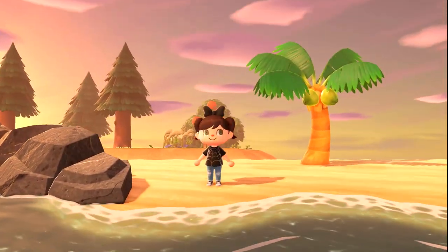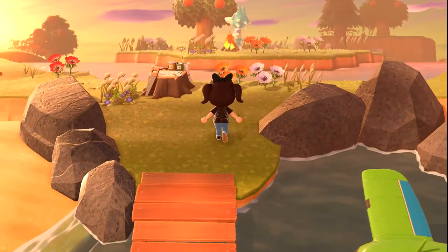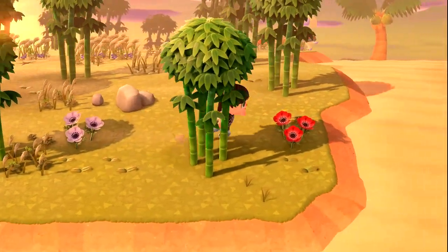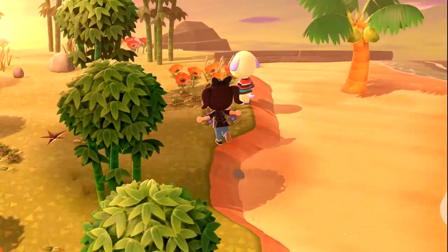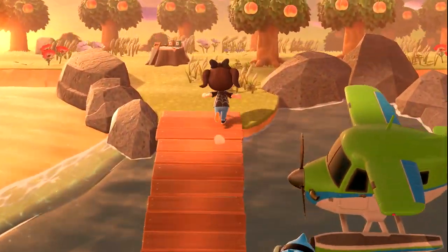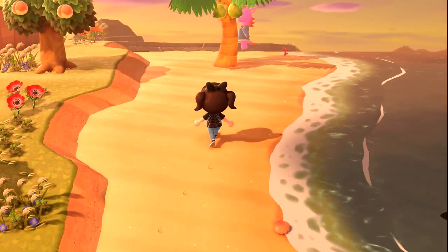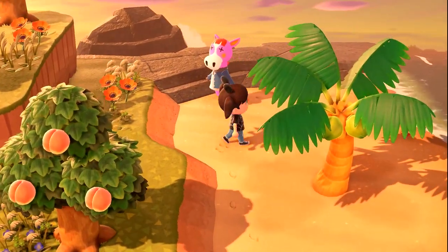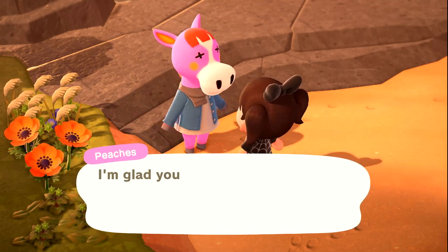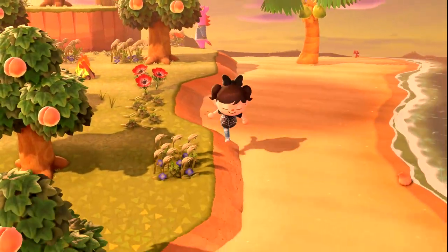We haven't even seen every peppy, normal, or lazy yet — I need to find someone quick. Island 54 — Sky! Island 55 — Daisy! Oh, I like Daisy. Island 56 — to be honest, Peaches might be on my list. She's kind of creepy — it's just the X in the eyes. That's the one thing I'd change about her: just give her random eyes, not the X's. Even just the little dot eyes would be way cuter.